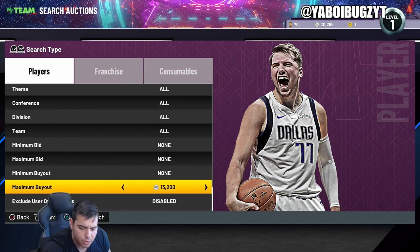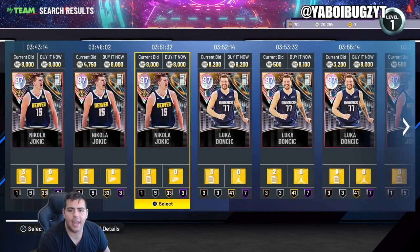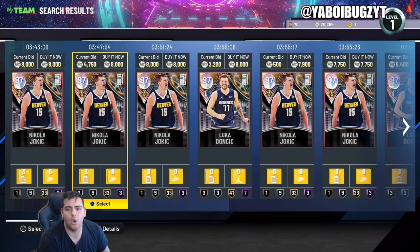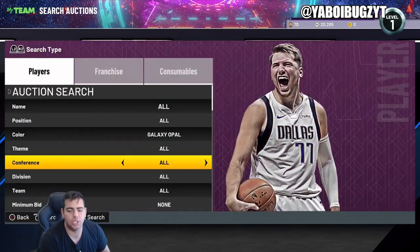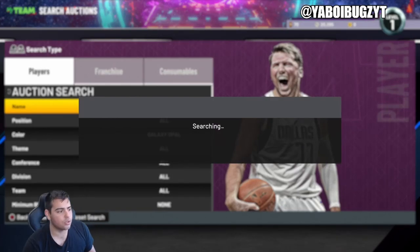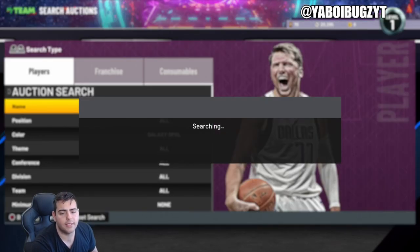Let's go to the opal filter and see if there's any new cheap opals. I know the dynamic ratings players have kind of ruined it, but let's see. Set the maximum buyout to like 8K. We got Luka, we got Jokic, we got a lot of players. Luka and Jokic are low-key worth investing in because they will eventually go up — they're not going to stay this cheap. This filter in general is a very good filter to make MT on. Galaxy opal maximum buyout — that's how we do it.